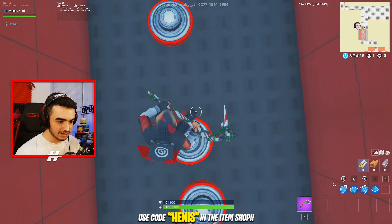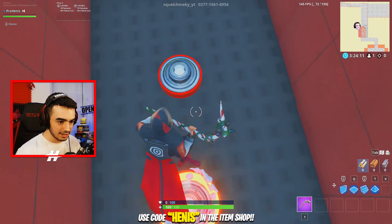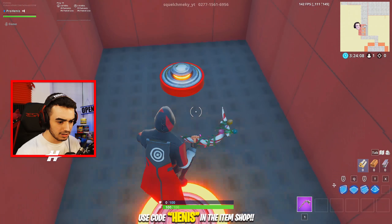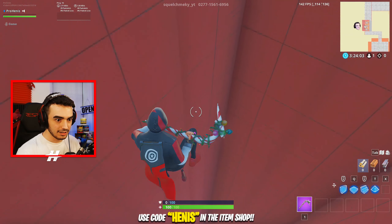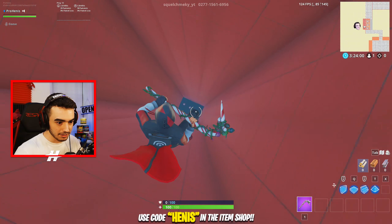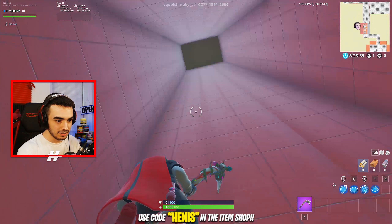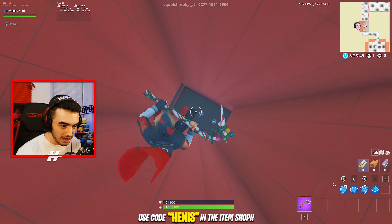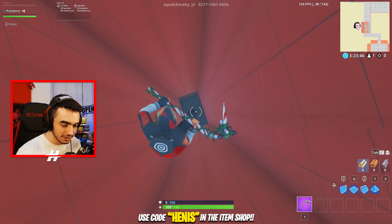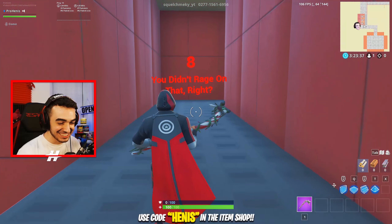We're getting somewhere. Slow and steady wins the race. We're being very smart. I got to land on the pinball again. Is it this one right here? And on the pinball — we had to land down there. We got to land right in there. You've got to be freaking kidding me. Well, now I know what to do. I'm at the most perfect angle. Yes! Oh my God. First try, dude. We're cracking. You didn't rage on that, right? No.